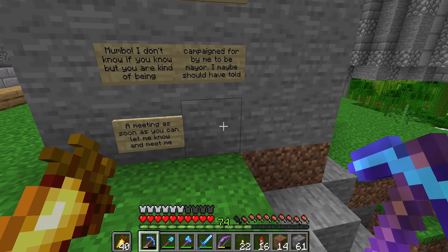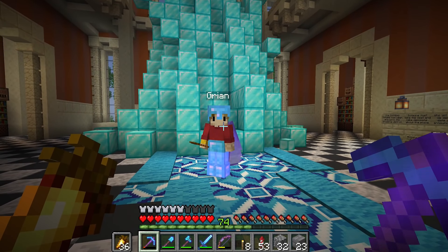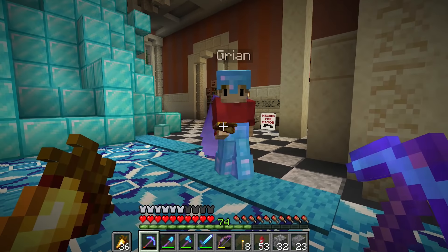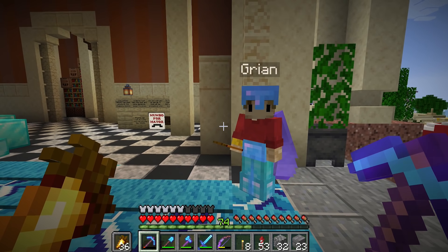I guess we should get in contact with Grian. He just told me we'd meet up at the headquarters, which I pretended to know about because if I told him the signs blew up he'd laugh at me. Mumbo Jumbo, hello, our future mayor! That is very very confident of you. I feel like a lot of people have heard about this Mumbo for Mayor thing.